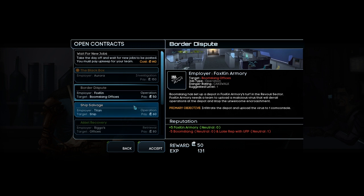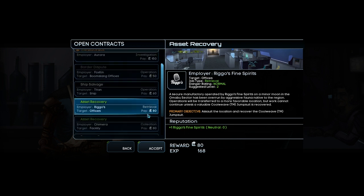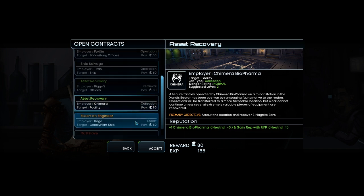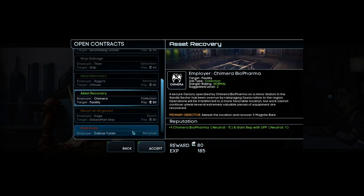We don't want to do that one that much. Ship salvage — let's do rep with Titan Metallurgy and gain rep with UFP. No one loses, and it's low difficulty. The other option is Asset Recovery. Yeah, let's do Asset Recovery. It's either that or — well, we don't care about Rigo's Fine Spirits. Sell the Location, recover the Cool Weave TM Jumpsuit versus three Magnite Bars. Let's go with this.